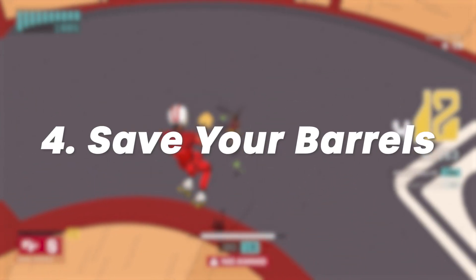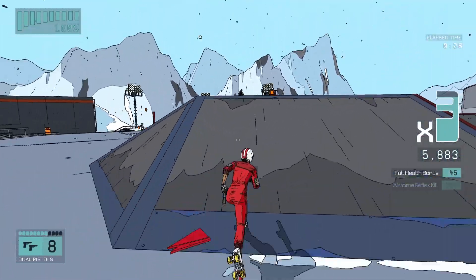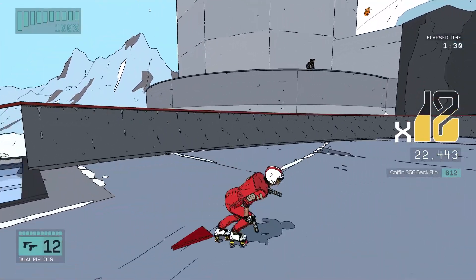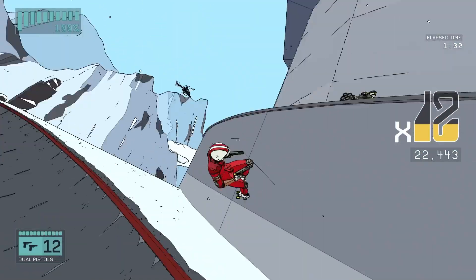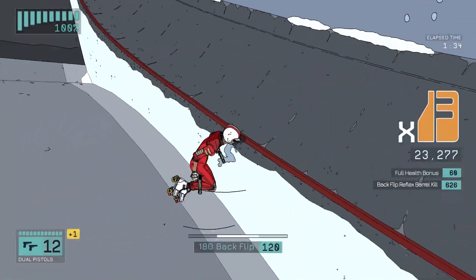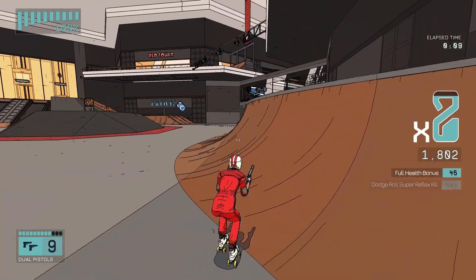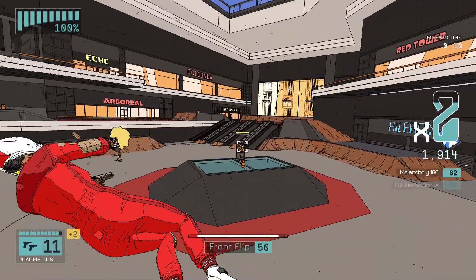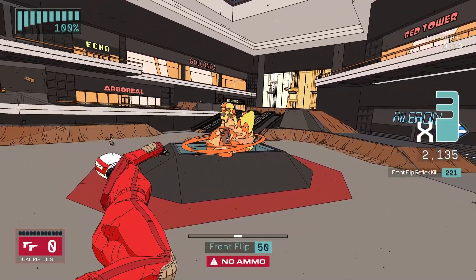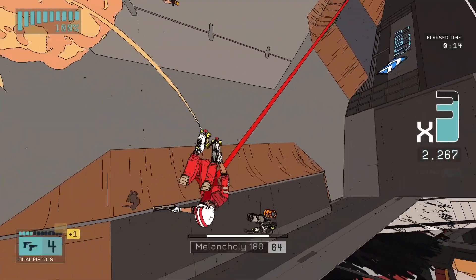Save your barrels. On the note of weapons, something you really shouldn't be shooting are the explosive barrels. These are very strategically placed around the map and they can be vital in quickly taking out certain enemies. Don't just be popping them off if a grunt is standing by. If you hold off for the right moment, a barrel can be used to stun a riot guard and paired with a couple of pistol shots can even take out a warhead before they shield up.